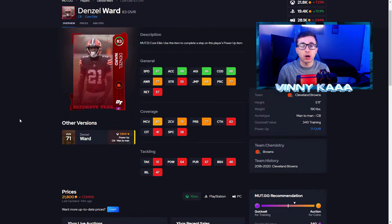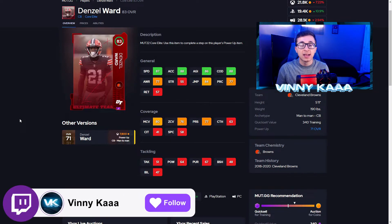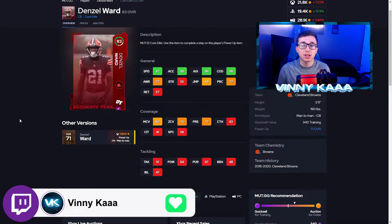If you're looking for a cheap, affordable corner with good speed, good acceleration, and good agility, this Denzel Ward is your guy. 83 overall with 87 speed, 88 acceleration, 86 agility, and 88 change of direction. If you're playing on next gen, that change of direction stat is so, so important, and Denzel Ward is 88, which is great. If you want to use him as your user, you can do that with an 88 change of direction. He has decent coverage stats: 80 man, 76 zone, and 77 press — a great budget option at the cornerback position.